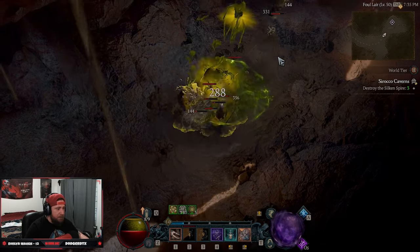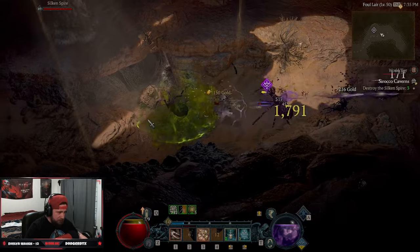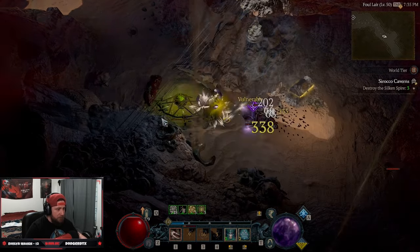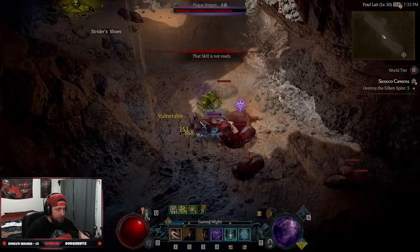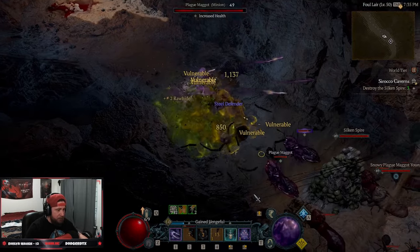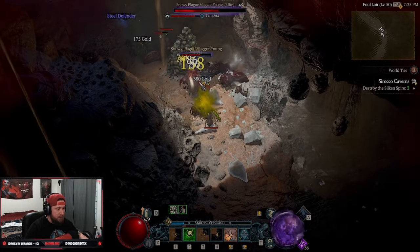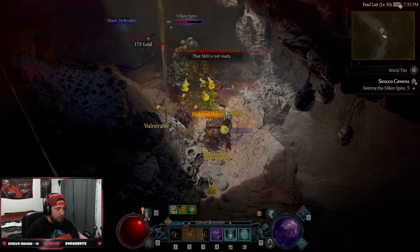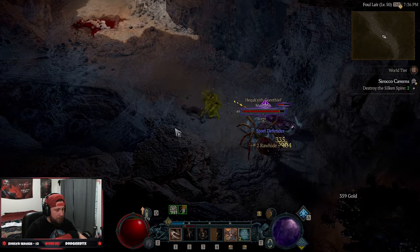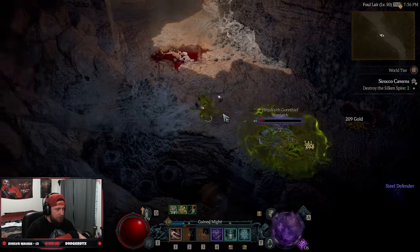We get Inner Sight filled up, spam Barrage, get Shadow Imbuement back, and just keep moving — pulling stuff in and blowing it up. You can see it explodes multiple enemies at once which is so good. The build is very fun to play. You don't have to be as close as I am — even keeping a medium range works really well, especially if you feel you're taking too much damage.